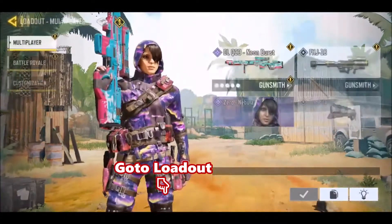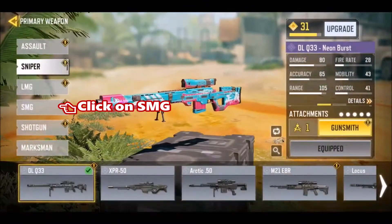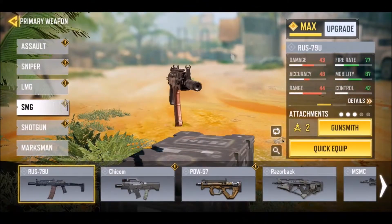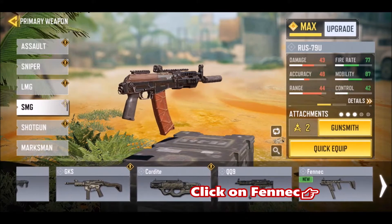First, go to loadout. After going to loadout, click on the gun. After clicking on the gun, click on the SMG. After clicking on SMG, swipe right and at the last there is a Fennec — click on the Fennec.